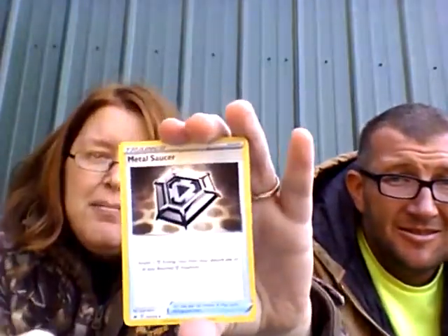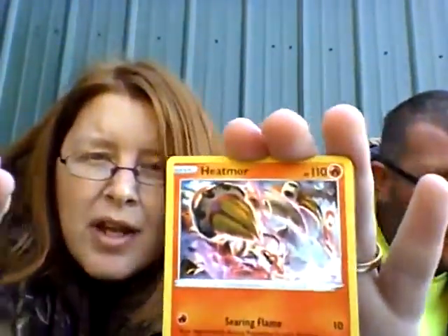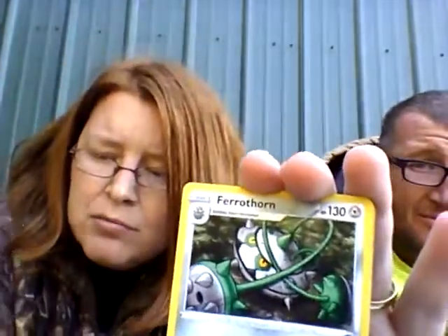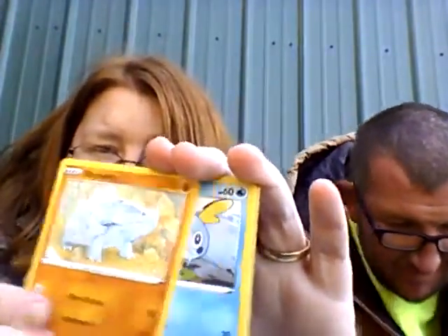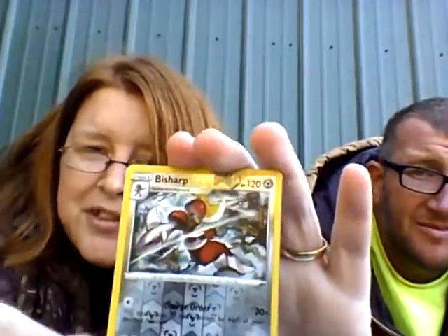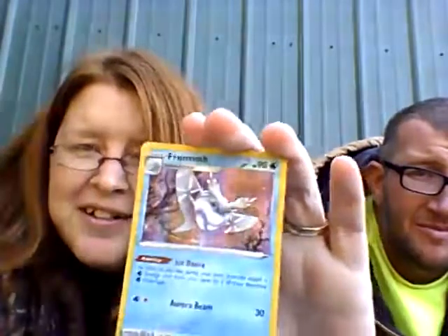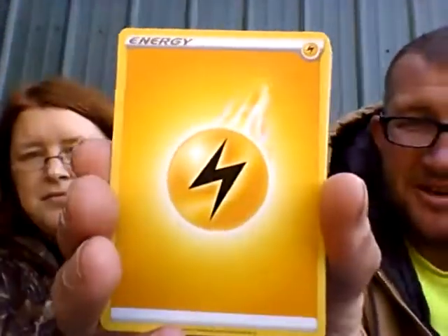Dark energy. Metal Saucer. Heat — Heatmore. That's new for this set. Fairy Parathorn. Rosalia. Righorn. Sobble. Grooky. Wooloo — reverse hollow. Fish sharp. And a hollow Frostmoth, as you can see.